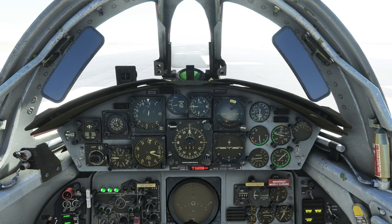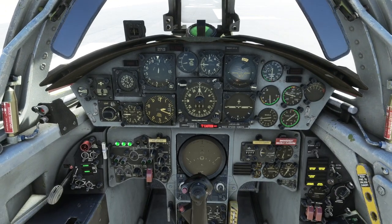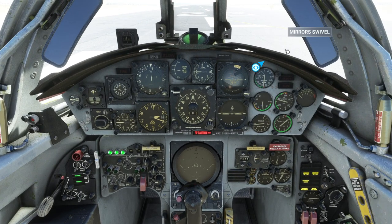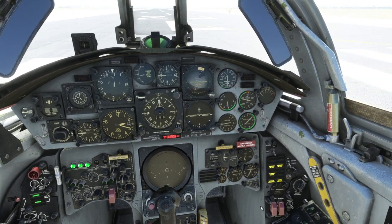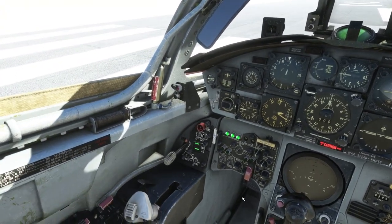Hello everyone and welcome back to Flight Sim 2020. We are here with the SimSkunk Works F-104G, which I have gotten questions about previously, especially when it comes to breaking the sound barrier. We'll go over some things, but I'm hardly qualified to make a tutorial about it. I have not read the nearly 700-page official flight manual, much to the dismay of the creators of this, I'm sure.